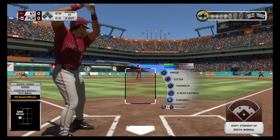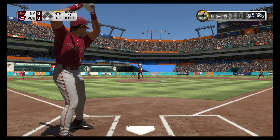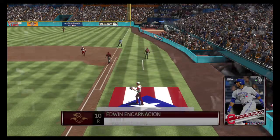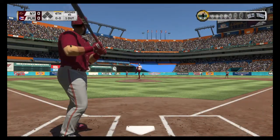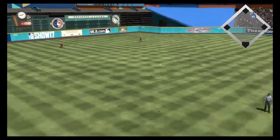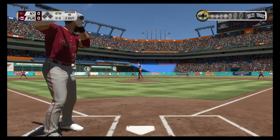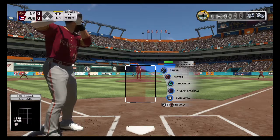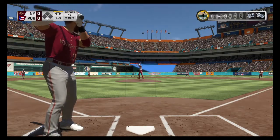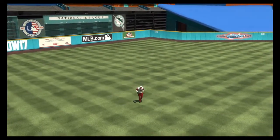Edgar Martinez leads off the fourth — first pitch taken downstairs, ball one, 1-0. Well if you love pitching and defense this has been a game for you — nice to see a low-scoring pitcher's duel for once. Hit sharply on the ground, through for a base hit — he's one for two. But the throw into second and the tag nabs him trying for two. J.D. Martinez follows — fastball close but ruled a ball, 1-0. Cut fastball bounces near the plate, 2-0 — seems they're pitching him more cautiously after his earlier double. High fly ball to straightaway center — caught in plenty of time.